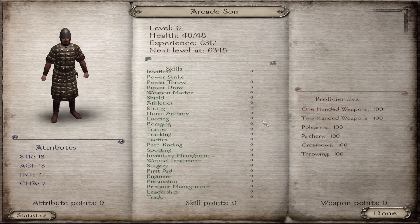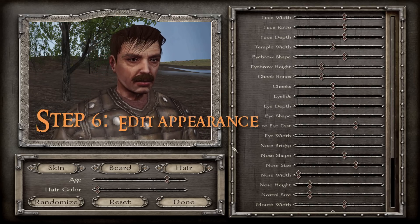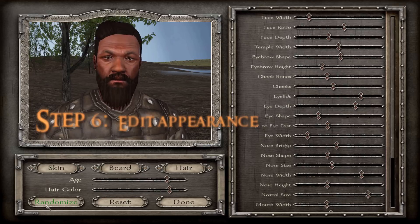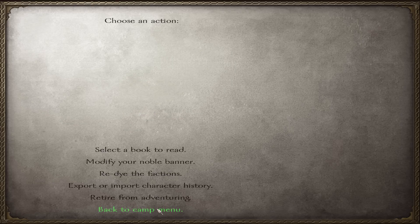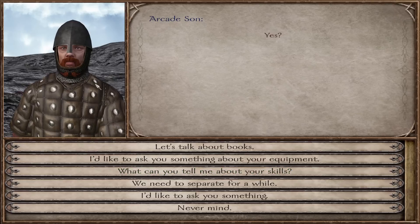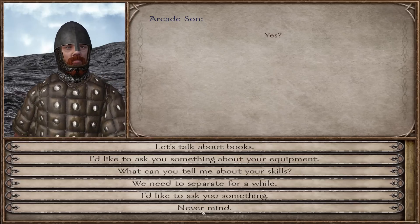He is now Arcade_Son. There's one last thing to do before he's completely customized — we need to change his appearance. In the character screen, click on the actual character portrait and this brings up the appearance editor, just like editing your own character. Randomize until you find something unique and interesting. There — this guy looks completely different. Press Done, go back to camp, resume traveling. Look: Arcade_Son! Talk to him and there he is with the red beard. That's how you make a custom companion in Mount & Blade Warband mods.